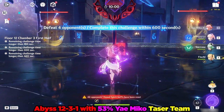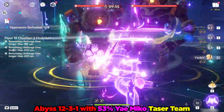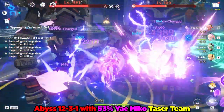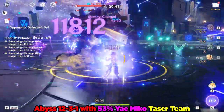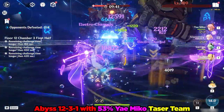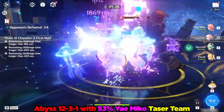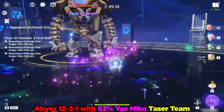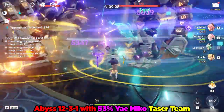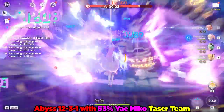12-3-1 is the first showcase in this video with multiple targets. Thanks to Electrocharged, there are tons of numbers on the screen as Electrocharged ticks and double swirls happen to both robots. The reasonable AoE on Yae's burst also helped significantly chunk the robots. One thing I like about this team is that it has two viable drivers — Kokomi is a great driver during her burst to apply more Hydro for better Electrocharged uptime and Fischl's passive, while Sucrose provides a lot of extra damage through double swirls. In the end, this Taser Yae team finished 12-3-1 in a very respectable 58 seconds.